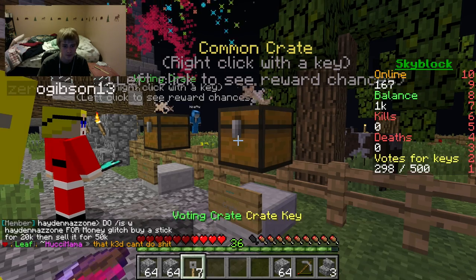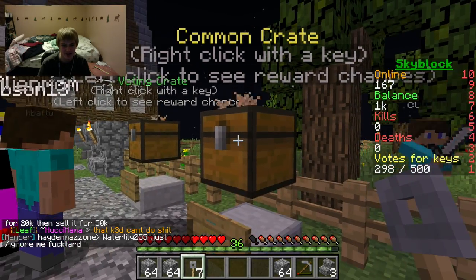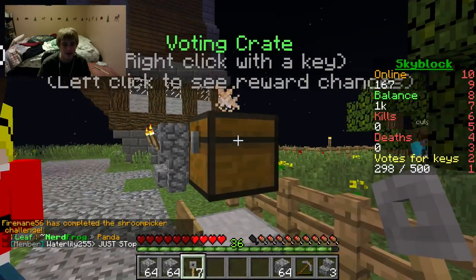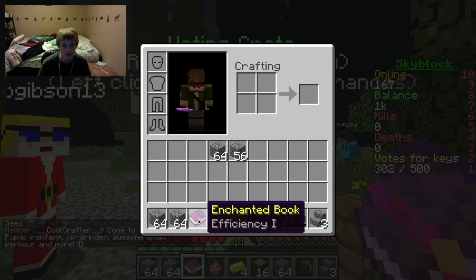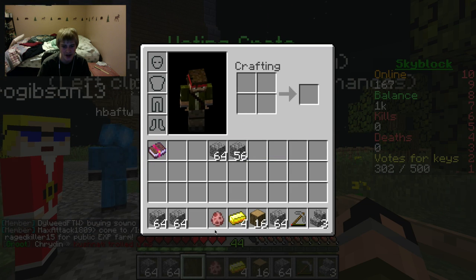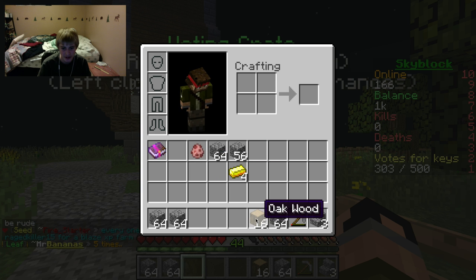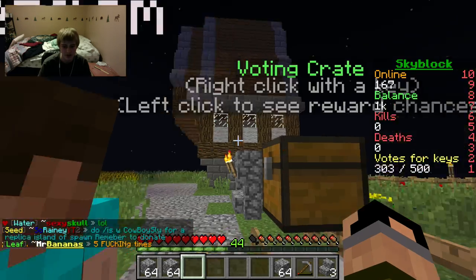I got a sharpness one diamond sword. I got another spawner. I got a diamond sword, 16 redstone, 16 cobblestone, 16 sand, a diamond chestplate, and another spawner. I got an enchanted book. I got a pig spawner. Gold ingot, oak wood, and nothing else - with seven keys.